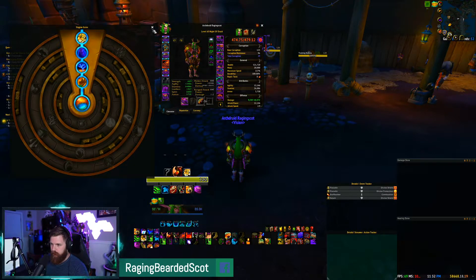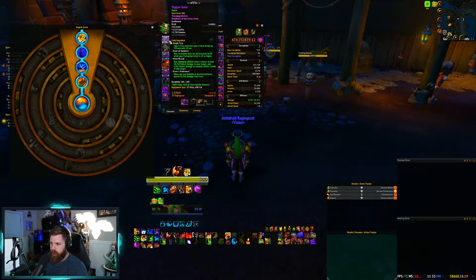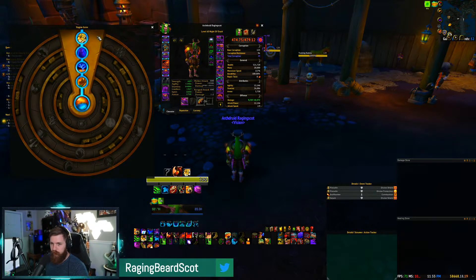Memory of Lucid Dreams is huge for the refunded energy and added Versatility. Breath of the Dying is great for increased corruption resistance and solid passive damage. Blood of the Enemy adds a big AOE burst and ups your critical strike. That's the build I run regardless of whether it's Tyrannical or Fortified. It used to be all Jungle Fury and Wild Flesh Rending until this tier — Heart of Darkness is now massive for Feral because secondary stats have become so strong with corruptions.